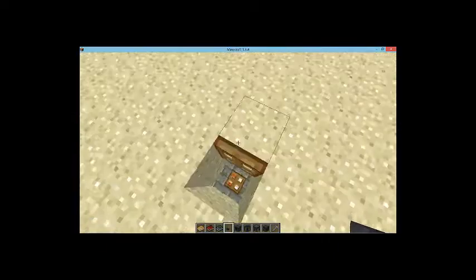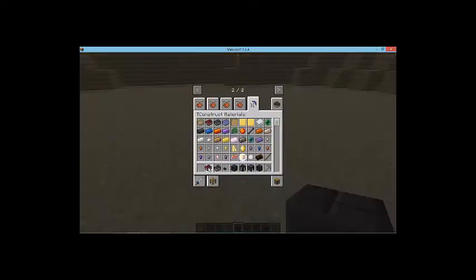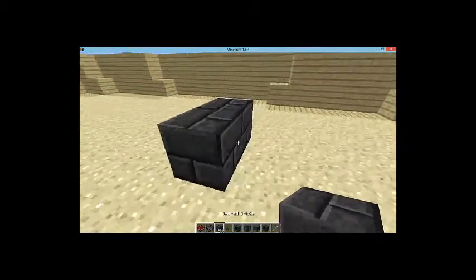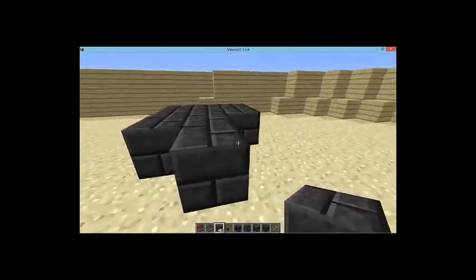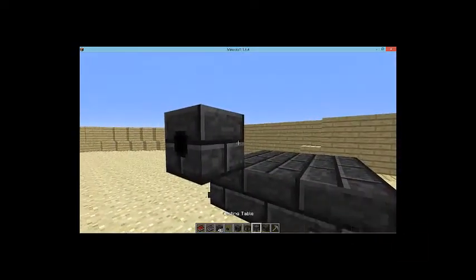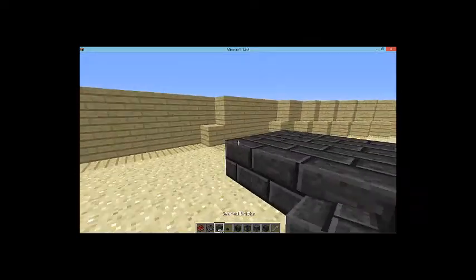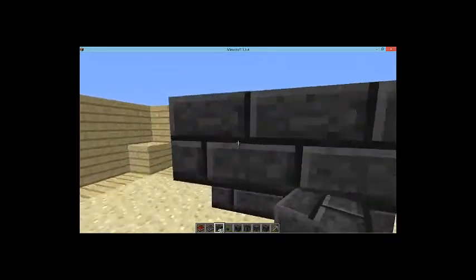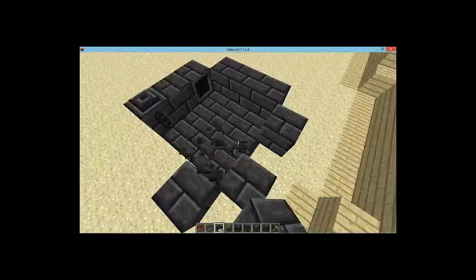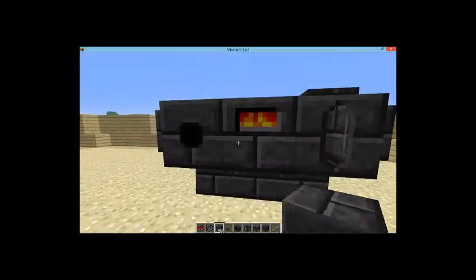Now that we can go ahead and make this — I haven't forgotten anything. We need the bricks, and we need to start with a 3x3 area, like that. You need a smeltery drain. You can configure it however you want; I'm just configuring it the way I normally do it, though I normally have more than one drain. It has to be empty on the inside. You'll notice when it's ready when that lights up.